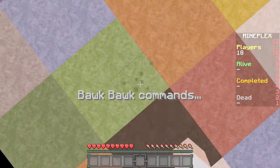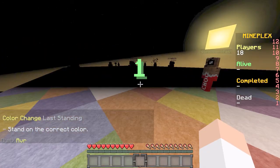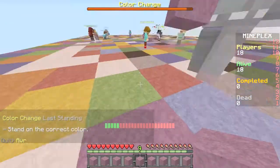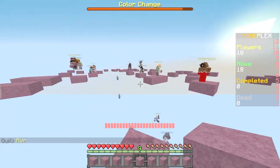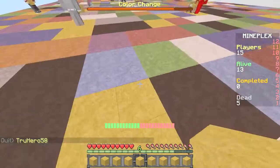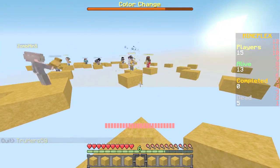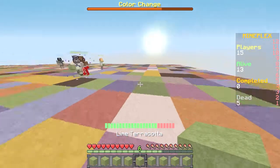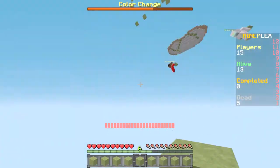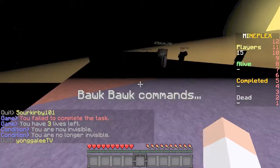Yep, that was a Shrek reference — don't watch that video guys, it scarred me for life. 'Stand on the correct color.' Oh shoot, okay, right here. There's nobody dead yet — oh, there's four dead actually. This is one of the harder challenges because you have to find the color quickly and it gets faster as you go. Oh, that was the wrong color — I was assuming it was the right color but nope.